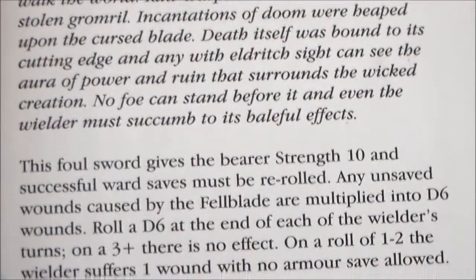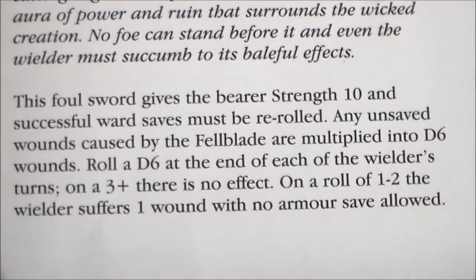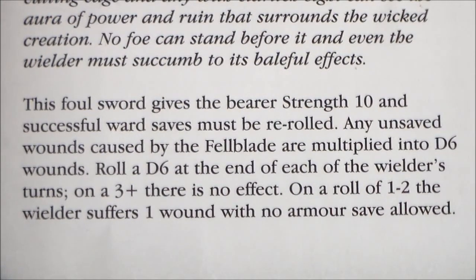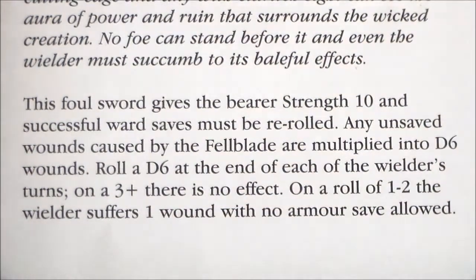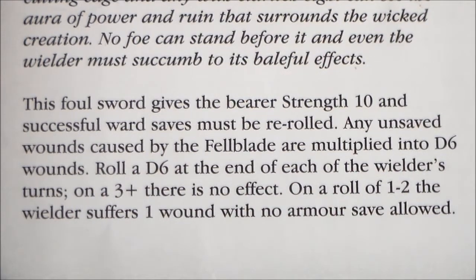Just a quick look at the rules to give us an idea of how strong this is in the game. This foul sword gives the bearer Strength 10 and successful ward saves must be re-rolled. Any unsaved wounds caused by the Felblade are multiplied into D6 wounds. Roll a D6 at the end of each wielder's turn — on a 3+ there's no effect, but on a 1 or 2 the wielder suffers 1 wound with no armor save allowed.